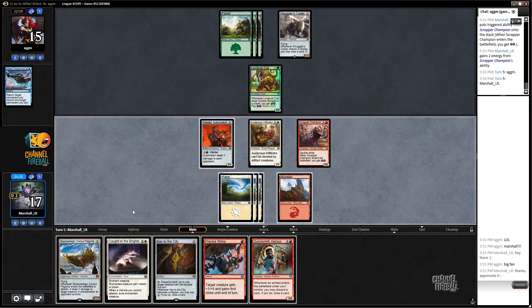One thing I could do is just play Key to the City and get Scrapper Champion in. I want to get rid of Quicksmith Genius and try to draw lands anyway. We really have to pounce while our opponent is kind of screwed on mana. The other option is Caught in the Brights on Long Tusk Cub - they'd activate Smuggler's Copter in response, we attack with everything, put a counter on it, they block the Welder, then we go for Precise Strike to kill the Copter. That's tempting, but the Key to the City play on Scrapper Champion is just harder for them to interact with given their mana.